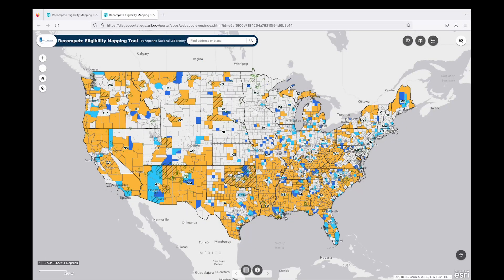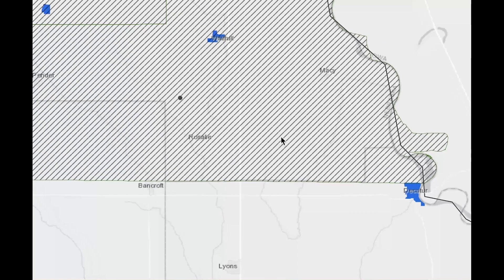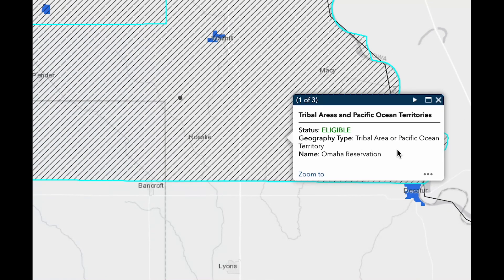Let's go next to a tribal area. I'm going to go back to the full map view by clicking on the default extent button that has a house on it. Now, I'm going to use the search bar to zoom into the Omaha reservation in Nebraska. I'll click on the map to pull up the pop-up box for the reservation, which shows this area is eligible.